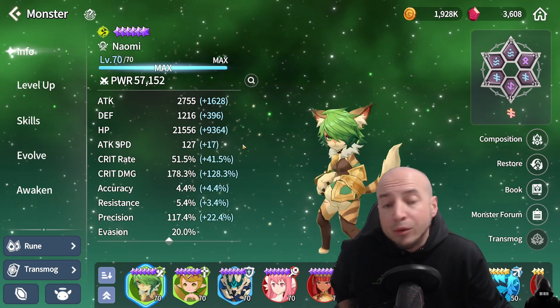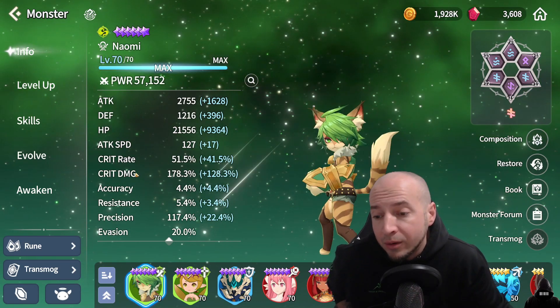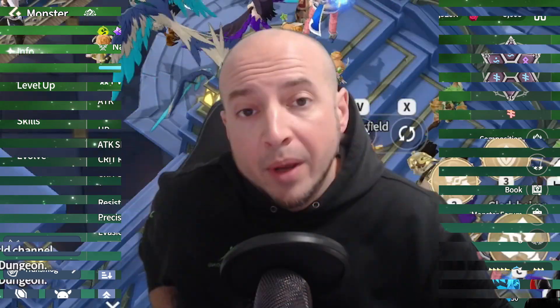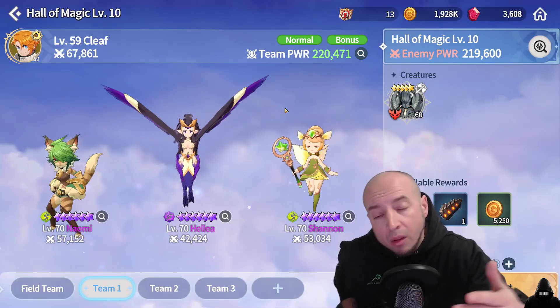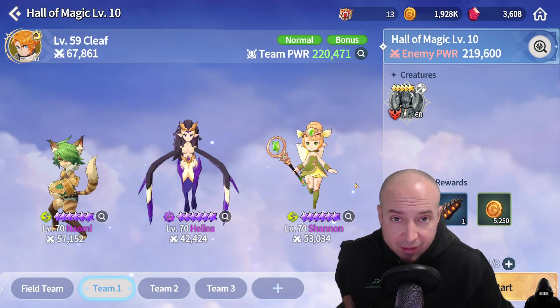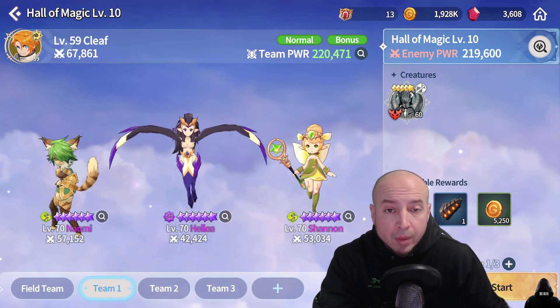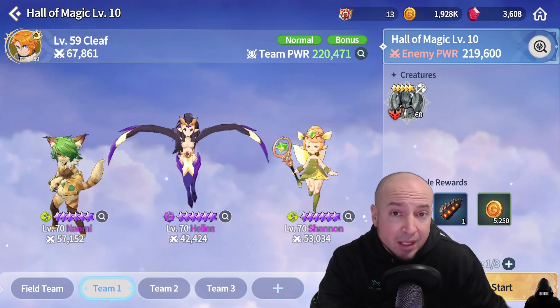All you really need to shoot for is around 50% crit, and then you can start working on crit damage and attack. But enough about the technicals of Naomi — let's see what she can do. Cobalt Magic level 10: I use Naomi, Helya, and Shannon, and I'm going to do it on auto. Naomi will easily farm magic 10 at a decent speed.